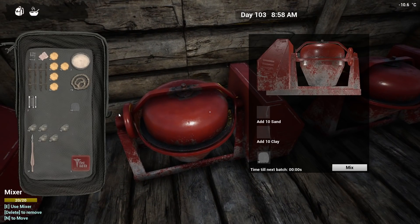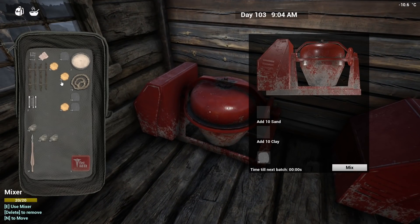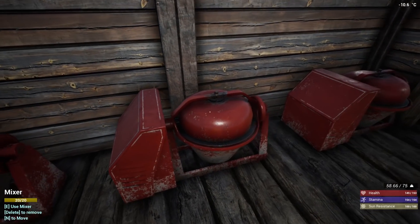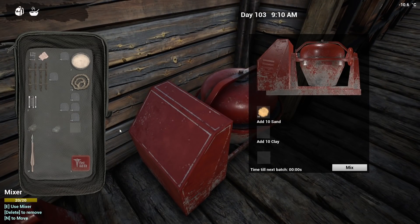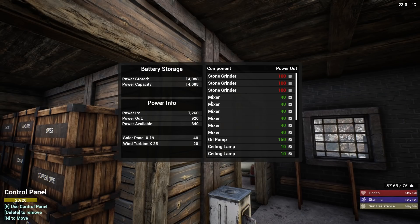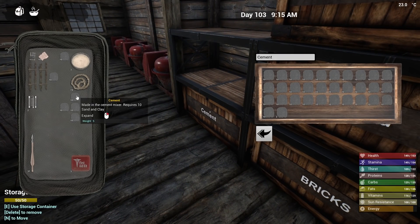We're going to have to start making the bricks as well, because I don't have any bricks. This stuff I'm making right now is cement. The cement is for the foundations mostly and it's usually the most expensive thing. But we do need the bricks for the walls. Bricks aren't as expensive and they seem to be a bit faster to make. I won't start upgrading until I have a full chest of this stuff. The next batch will give me a full chest and then some.